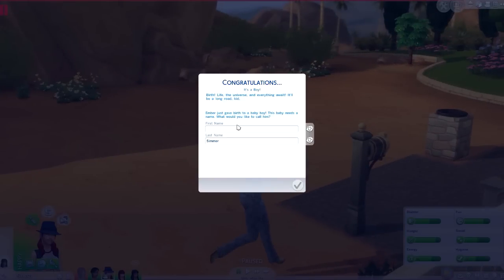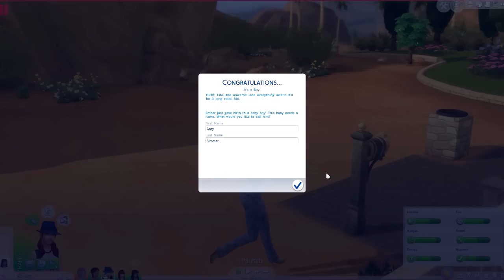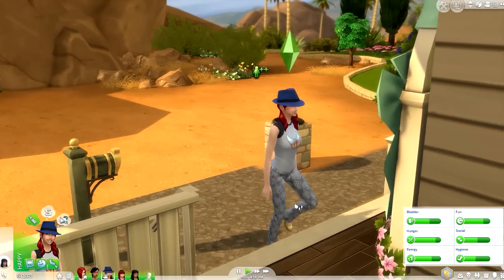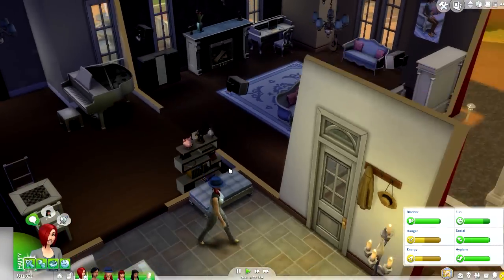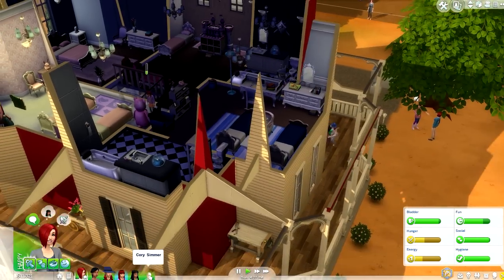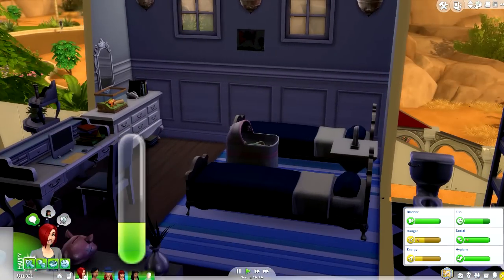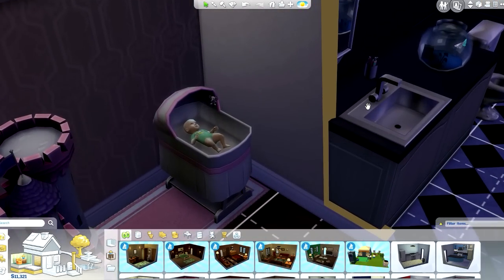We've had a baby boy and the name I've chosen is Cory. The name Cory reminds me of an Australian surfer dude — maybe because of coral and the Great Barrier Reef. But here we are: baby Cory! Unfortunately it was just one baby. Oh no. One baby is better than none, though. The baby is between the beds — what an odd place to be — and once again it's a pink bassinet. Maybe this boy just likes pink. Don't judge him!